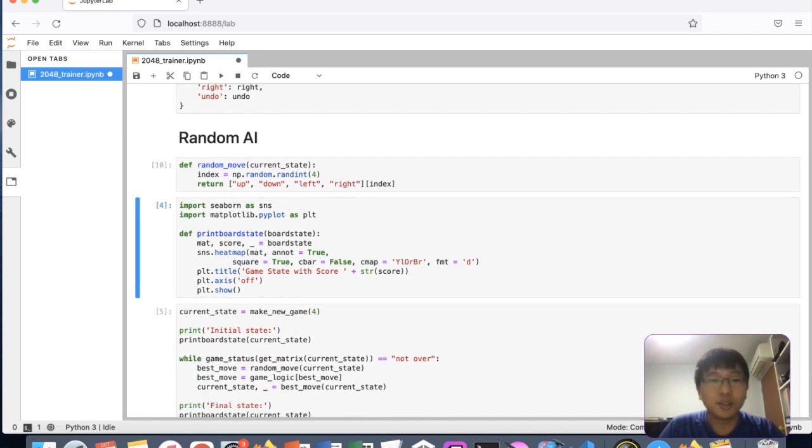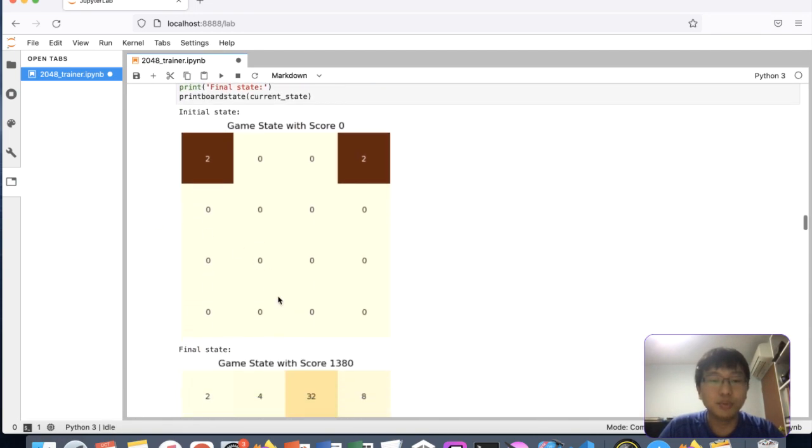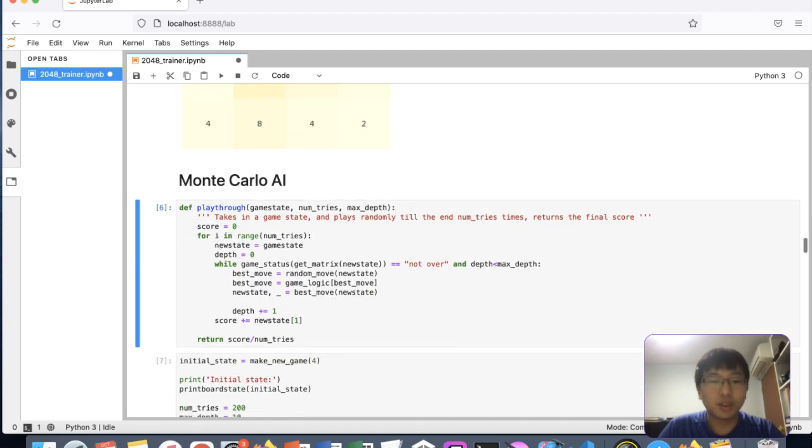About an hour ago I ran a random AI where it just randomly moves from the given state. It ended up with a score of 1380 — not too bad.